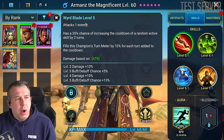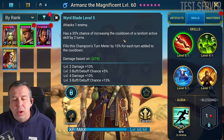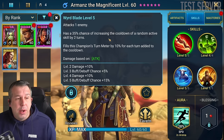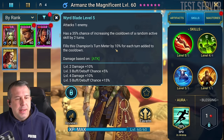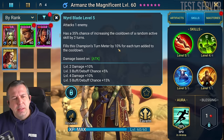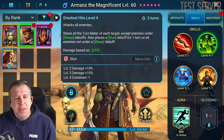Let's go through his kit quickly. The A1, Wide Blade, attacks one enemy and books up to a 50% chance of increasing the cooldown of a random active skill. It's pretty heavily arena-centric. It's a really nice A1 for an arena champion when you're trying to get through to your abilities and locking somebody out. It also builds this champion's turn meter by 10 for each turn added to the cooldown, so you could get a nice 20 turn meter fill on the A1.